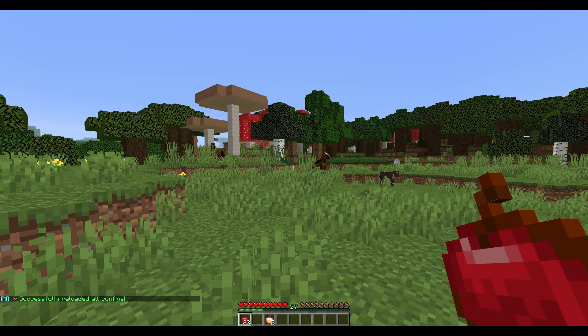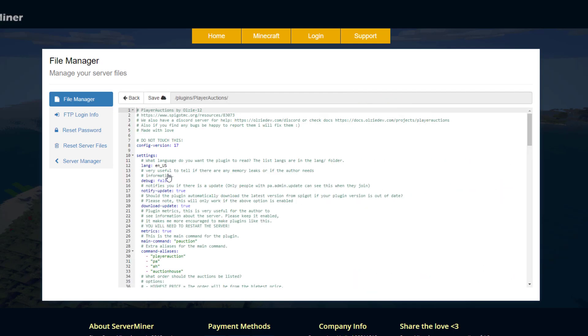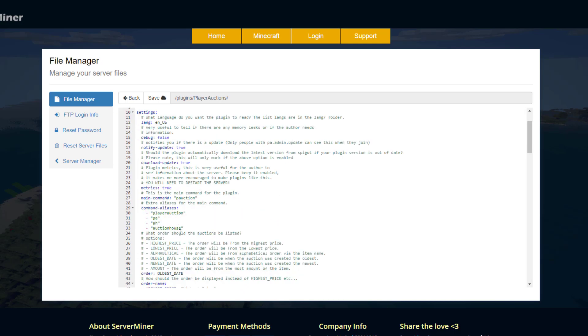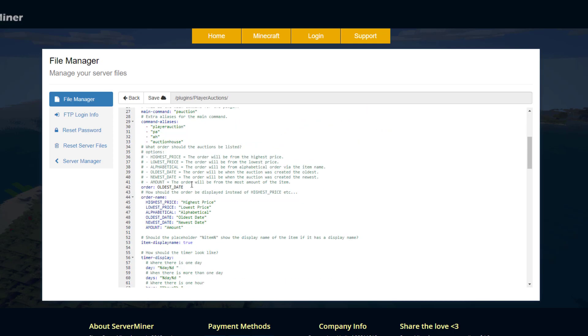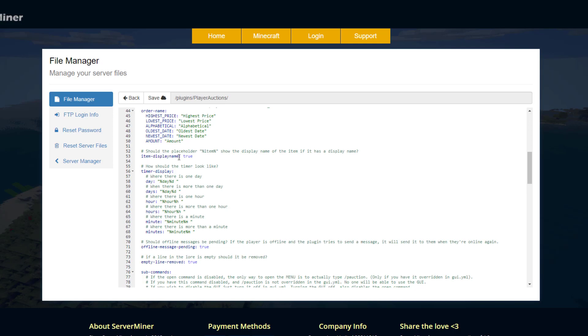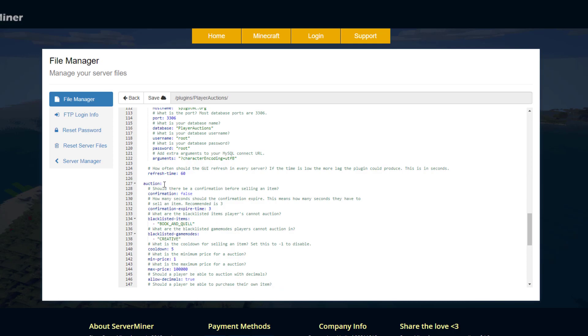Now we're in the Server Miner control panel. There are three folders and a config.yml. In the config settings we've got the language set to English, debug set to false, and download update automatically set to true. Under command aliases, you may have seen I use either /pa or /ah — both are acceptable. Scrolling down, we have the order of auctions listed as oldest date, but you could choose others. We also have item display name set to true.